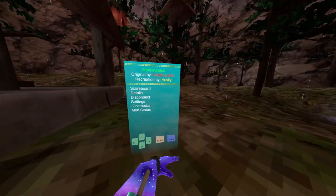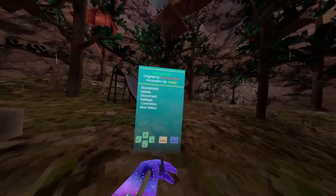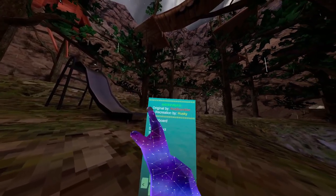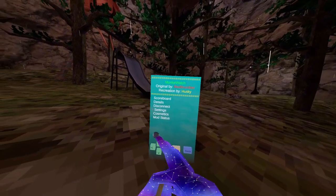So this is what it looks like. This is called Monkey Watch and it was recreated by Husky, and it was originated by Red Robber. So we will check it out.